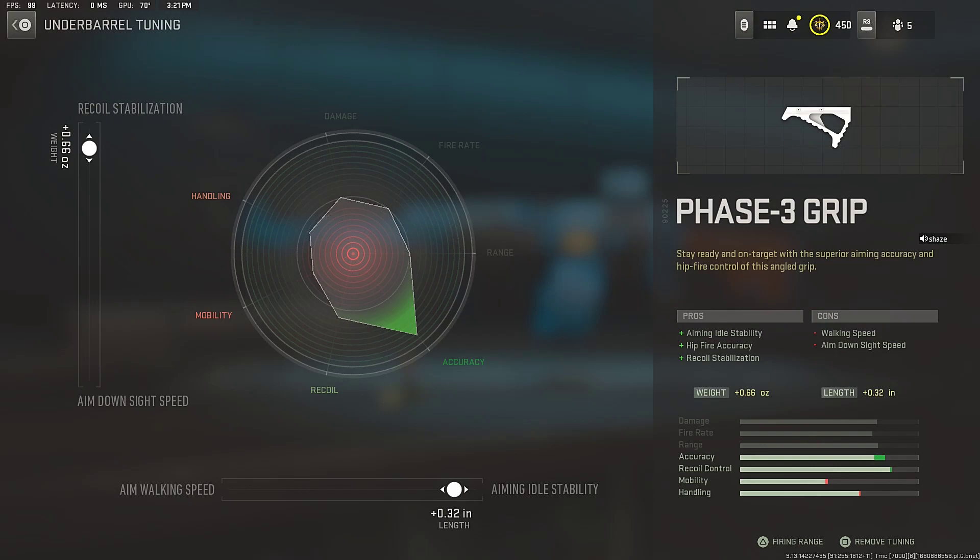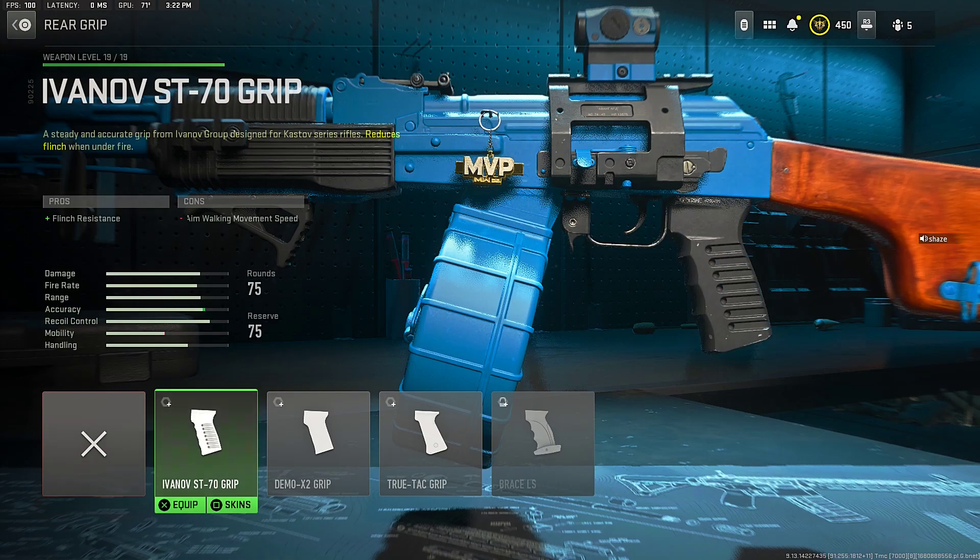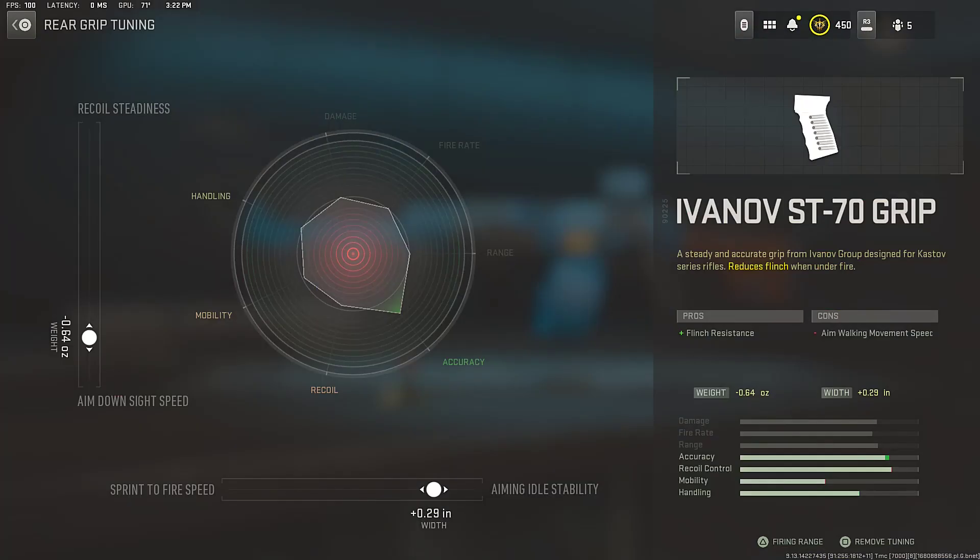For the rear grip — the last attachment for Swagg's broken no-recoil RPK class setup — that rear grip is the Ivanov ST-70 Grip, for flinch resistance. For the rear grip tuning, Swagg went to the aim-down-sight speed side and the aiming out-of-stability style to increase the accuracy of the RPK.